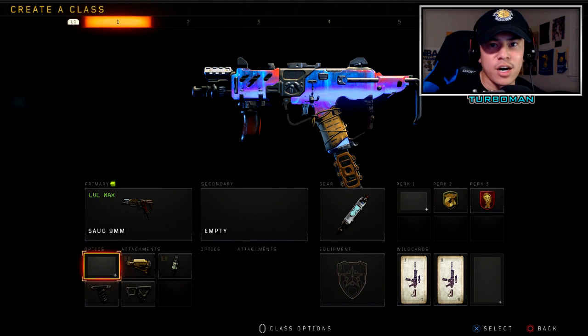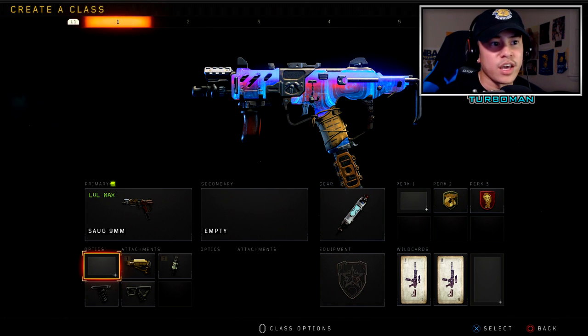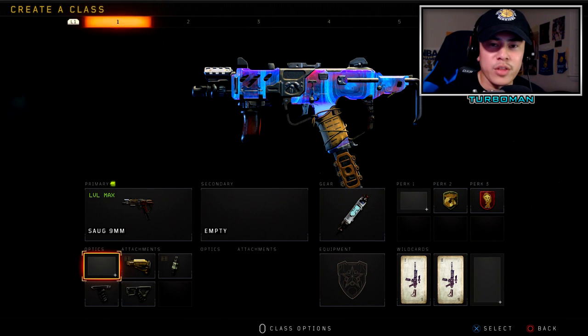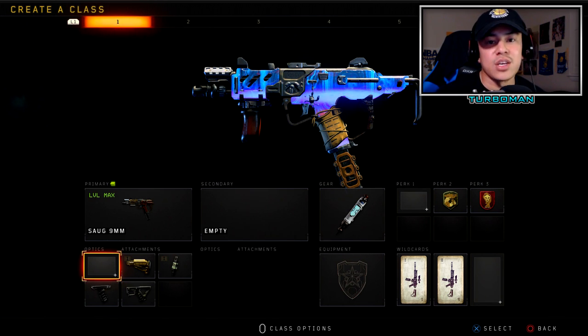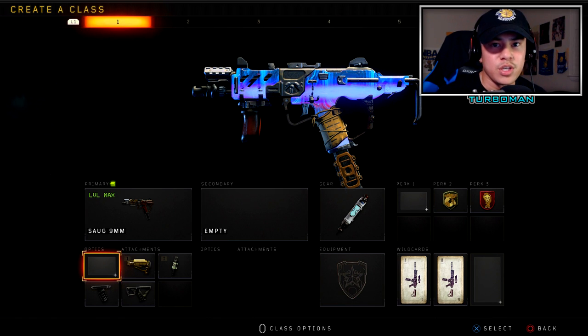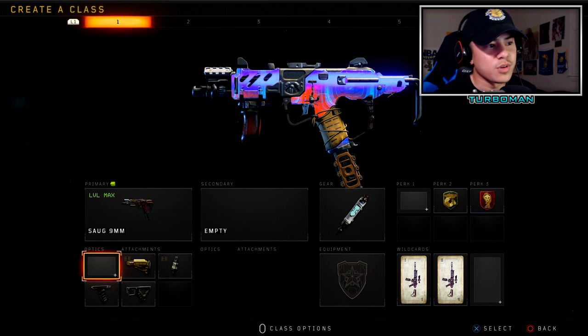The 1.19 update is live right now. Every time there's an update there's always a new wave of weapons that are more dominant than others, and guns that used to be good a month ago are just not as good now. The meta is always changing, so I'm bringing you six of the best class setups you should be using to dominate and have the upper hand in public matches in Black Ops 4.